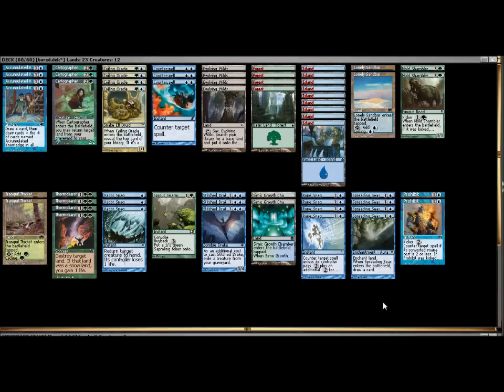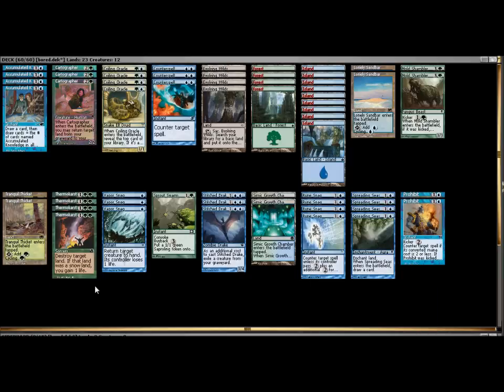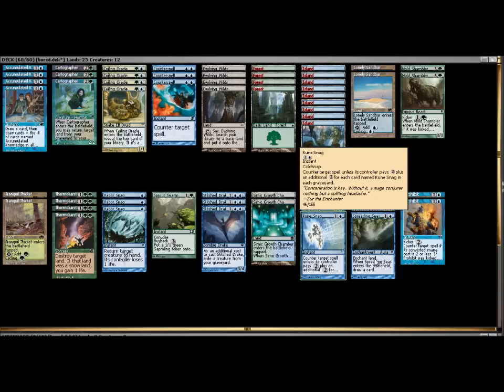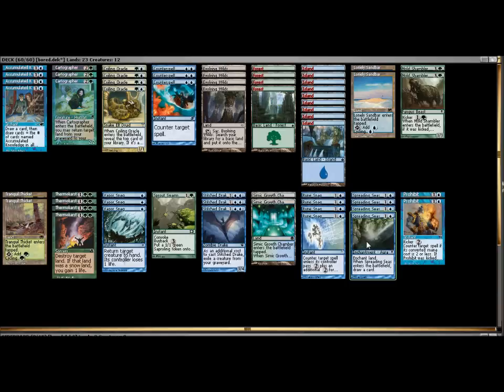I decided I wanted to run a bit of land control. I brought in four copies of Thermal Karst as the best land destruction available in these colors — it outright destroys a land, and if it's a snow land, you gain life. You're not likely to ever hit that, but when you do, fantastic. Alongside that, I'm running four copies of Spreading Seas. I feel this card is land control that is more player-friendly. When you play Spreading Seas, it changes the color of a land — it doesn't destroy it. Thermal Karst destroys the land and sets your opponent back on mana production, while Spreading Seas just changes the land so it will not provide the color your opponent needs.